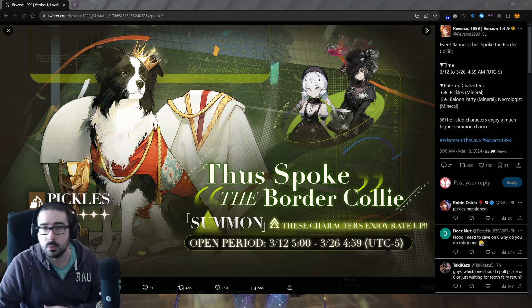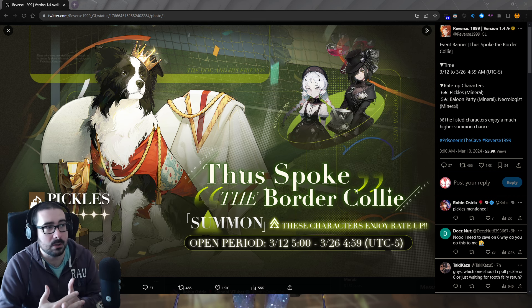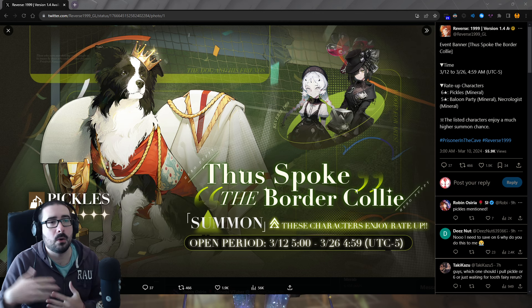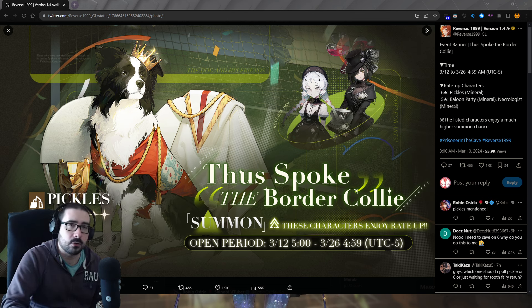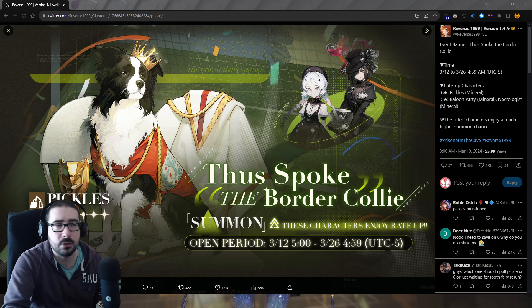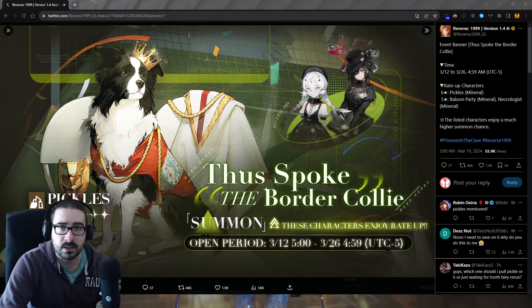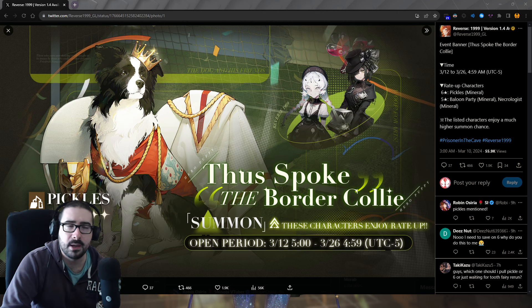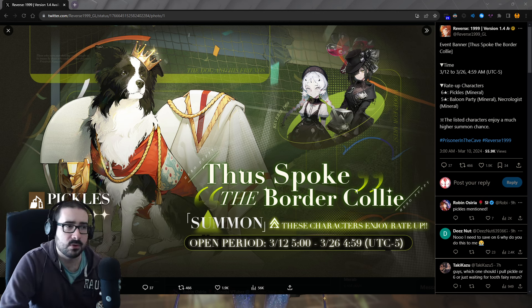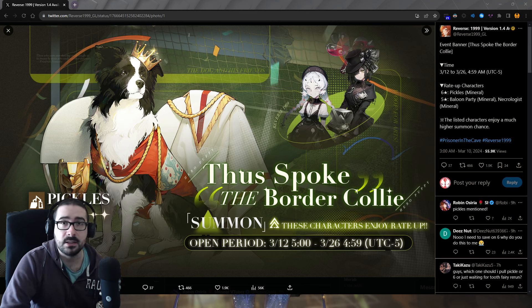If you're watching on the 12th, it's not out yet, but now we know what's coming. You don't need this banner — you can do your two or three star Incantation buff, heal, or counter to dispel, and you don't need Pickles. You can use Necrologist as well. Banner is a bait once again. Save your pulls for Six and the others — they're way more important in the long run.